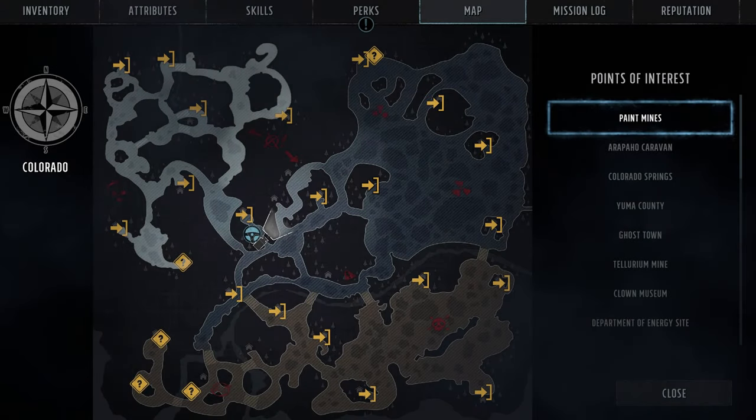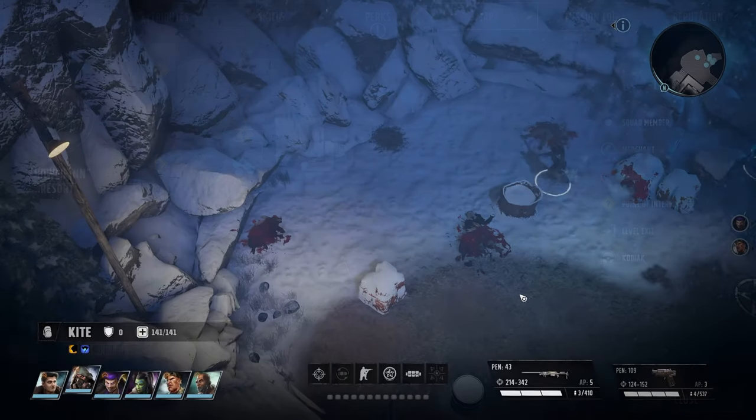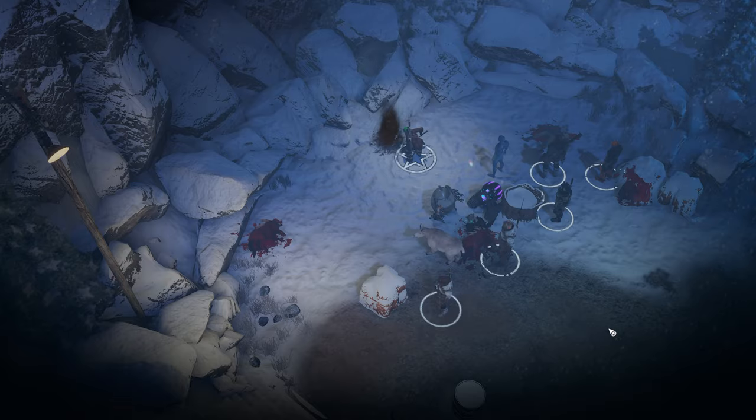Zen Zoe is found southwest of Aspen, still within the Rockies, tucked away in the snowed-in resort. After you arrive in the eastern outdoor section, where you may fight some razorbacks and Dorseys, there will be a fresh dirt pile you can dig up to find Zen Zoe. The permanent bonus this one grants is a hit chance improvement of 2% for everyone.